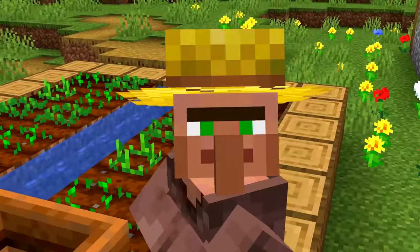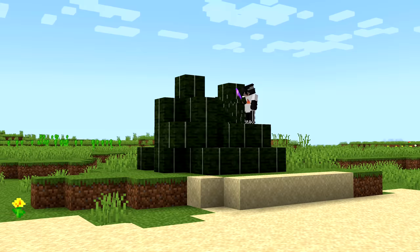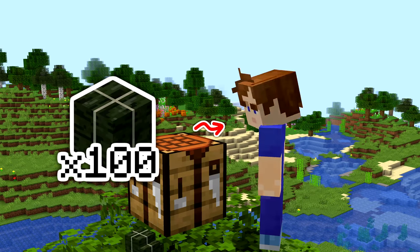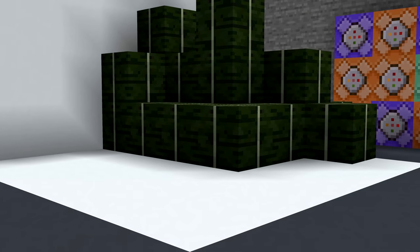Number ten: if you use the composter to get some quick bone meal, never use dried kelp blocks. Using a hundred of these will give you about seven bone meal. But if you crafted those 100 blocks into 900 dried kelp items instead, you'd end up with nearly 40 bone meal. That tiny bit of effort saves a lot of resources.